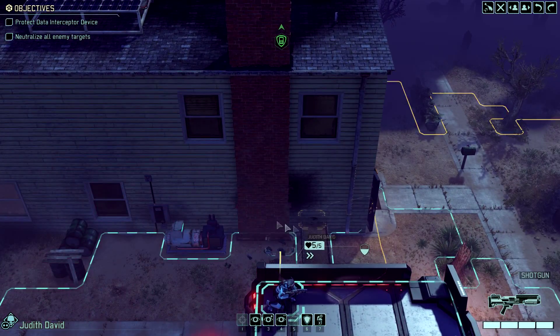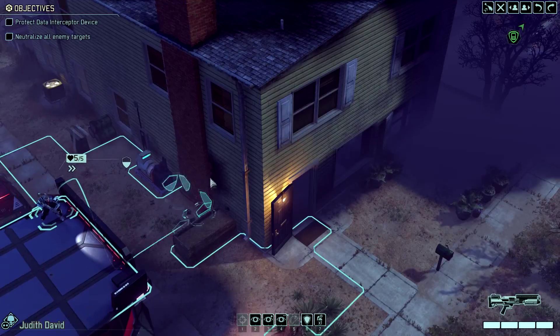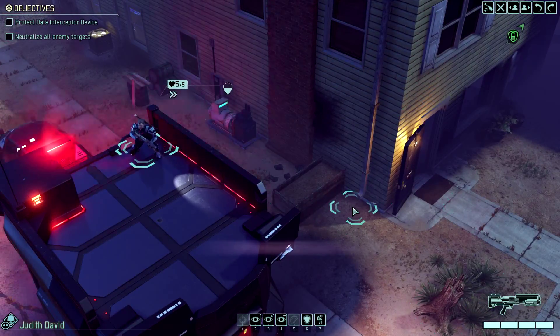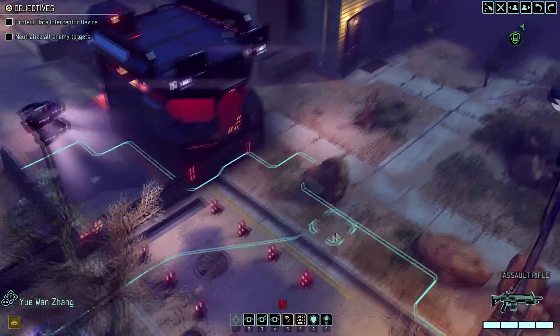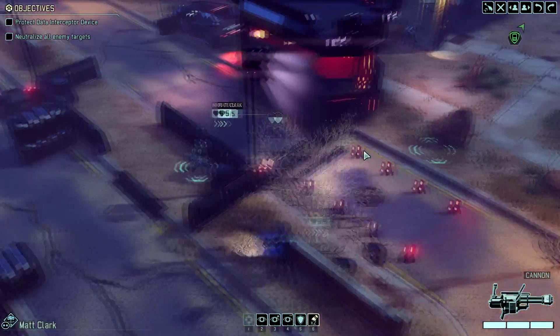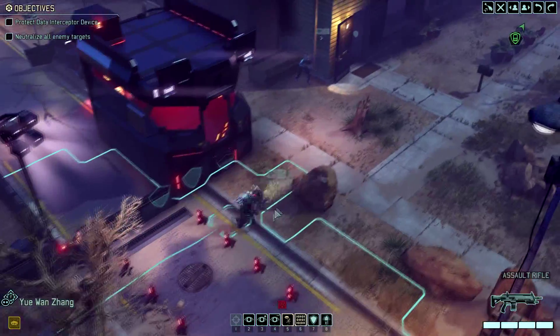I'm going to take this shot — I'm pretty confident we can kill the trooper after activating this pod and get some free damage off on the sectoid. How did the sniper see him? She just shot him through a wall — that's pretty awesome. Let's move up closer. Pods are not activating — that's actually interesting.